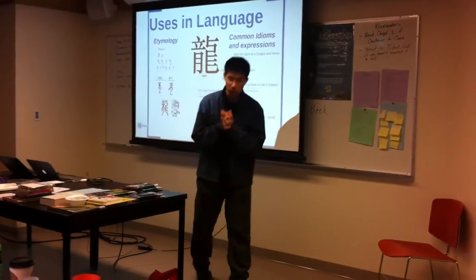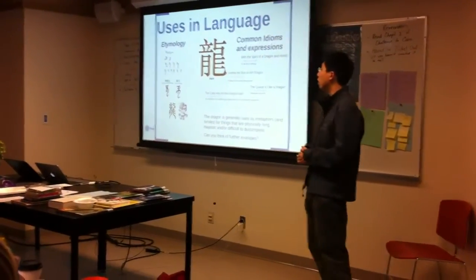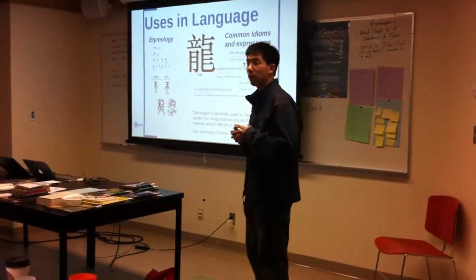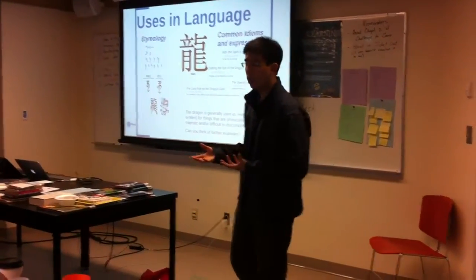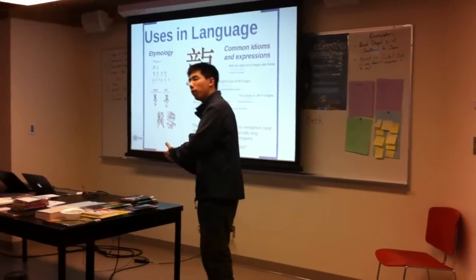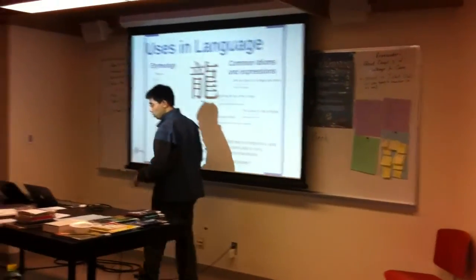Uses in language — this is the fun part. In the middle you have the current iteration of the Chinese character for dragon. The character's connotation is 'long.' You will hear it often in conversation — people will say what's about a dragon, or compare something to a dragon. Let's go quickly into etymology.